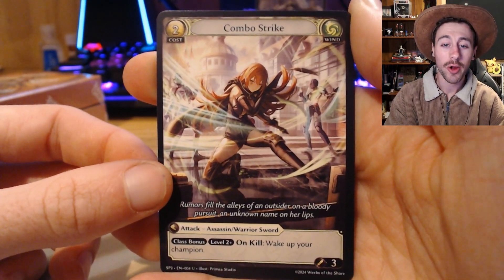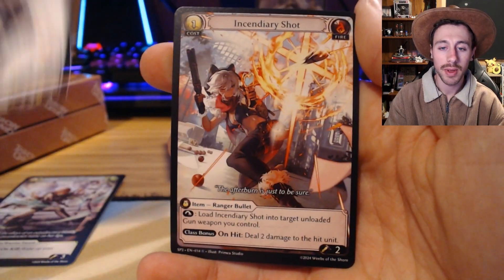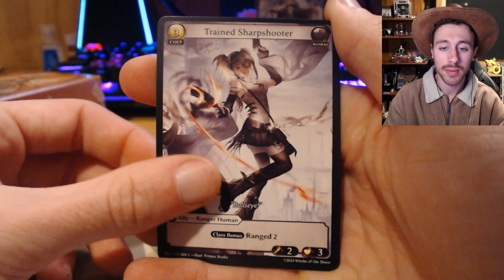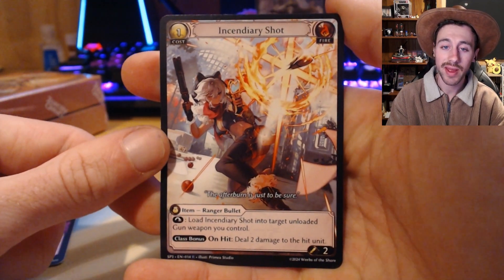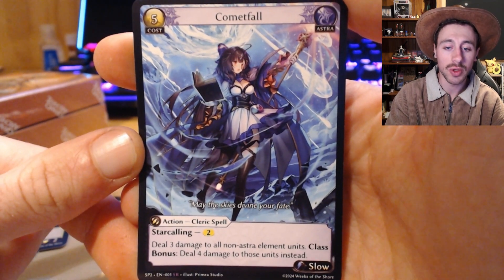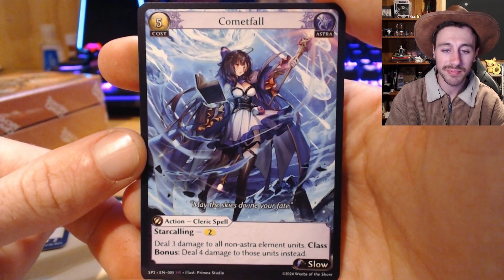Next pack: Combo Strike, followed by Trained Sharpshooter into Incendiary Shot. Next pack: yet another Trained Sharpshooter, followed by Creeping Torment into another Incendiary Shot — cool. Next pack: Cell Assembler, followed by a Shimmer Cloak Assassin into a Comet Fall super — this looks gorgeous. 'May the skies divine your fate' — sick, awesome.